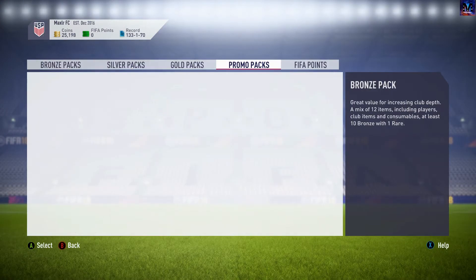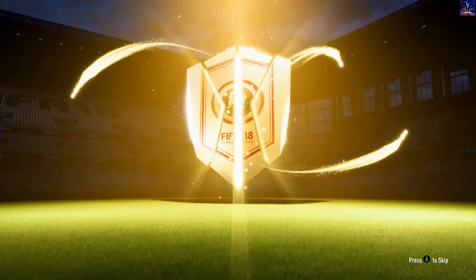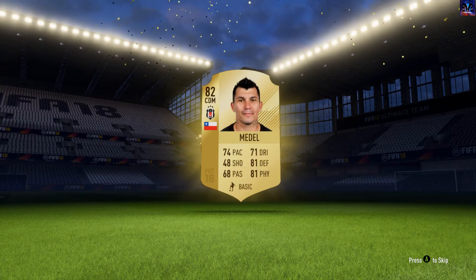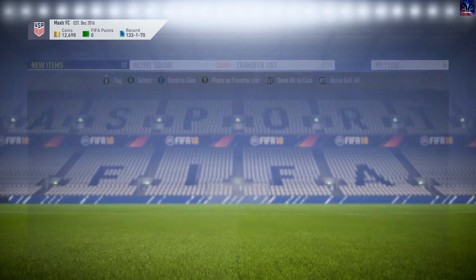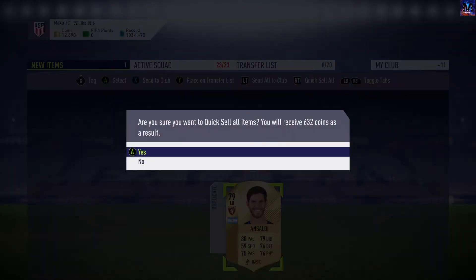Now let's open these 2 Premium Gold Players Packs, hopefully we'll get something. I don't know if EA have changed the pack weights or anything like that just for the new year, but we'll find out. Dropping down — thin pack means no boards. Probably not a good idea to waste my money on these, but you do get Gary Medel. I doubt if this will be any good.